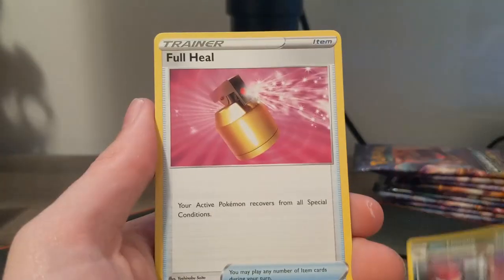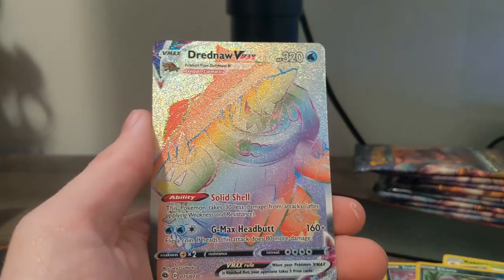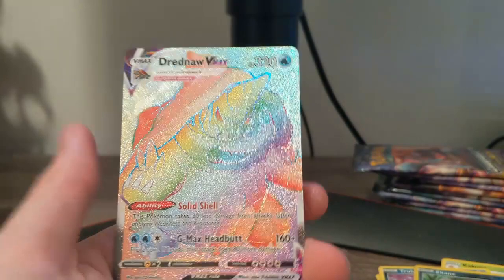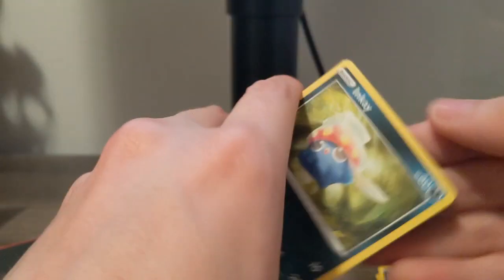I don't know what other V-Max cards are left — unless there's a Crobat V-Max? I think we have all the V-Maxes now — we have all the V-Max rainbow rares! And there's another Dreadnaw V-Max. I already have this one, but holy crap the pulls keep coming. This is absolutely insane — we might pull all three rainbow rare V-Max cards in the same opening! Gardevoir is the only one left. I'd really like to pull a rainbow rare trainer card at this point — I haven't even sniffed one of those yet.